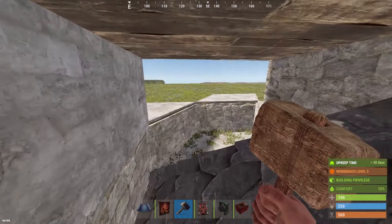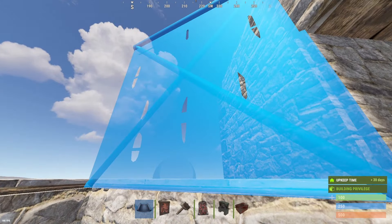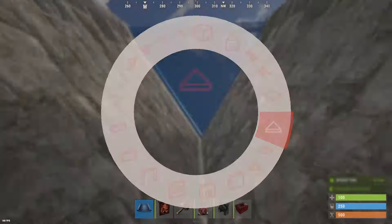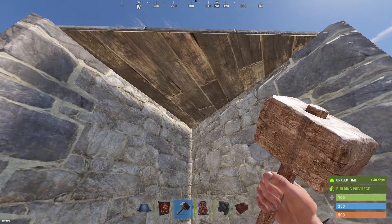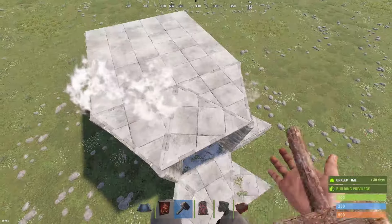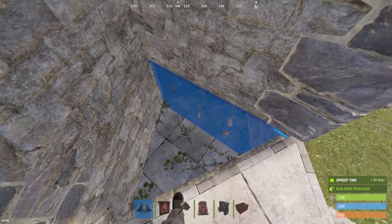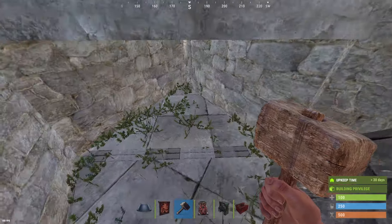Coming through here we are going to start our first stability bunker by placing a wall here, a wall here. Place a half wall, a wall, destroy the half wall, come through here. Keep this wooden so you can expand upwards because this is where you will be going up. The way the stability bunker works — place a twig half wall here, a floor triangle, you come through here and destroy this, which would be twig, and the floor goes as well.